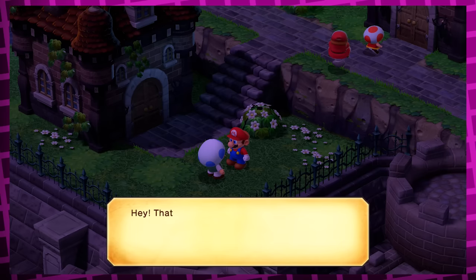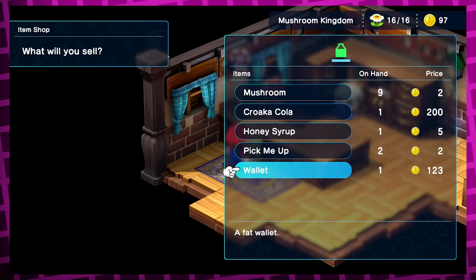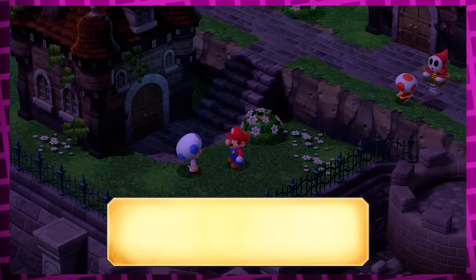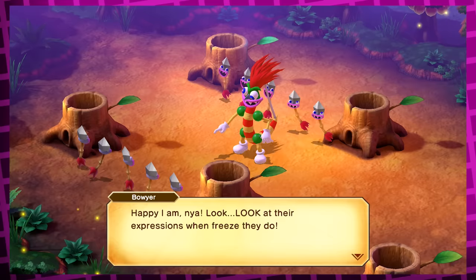What you can also do instead is say no to giving his wallet back after you save him, then go into the store and sell it, and then go talk to the Toad again. He'll say 'Hey, give me back my wallet,' and if you say 'Alright, quit whining,' he'll get mad that you gave it to someone else and says that you're gonna get it. Dang, Mario is crazy.